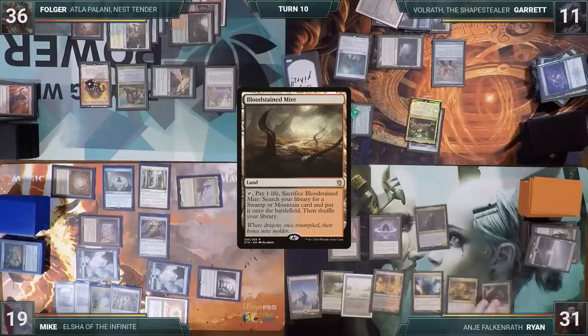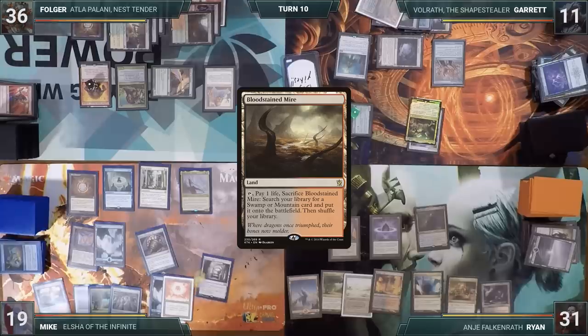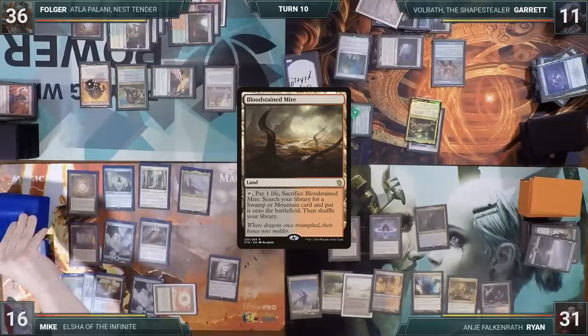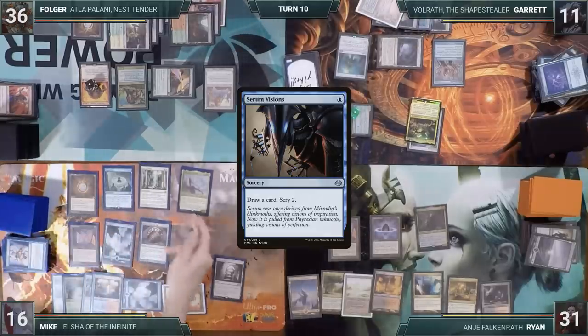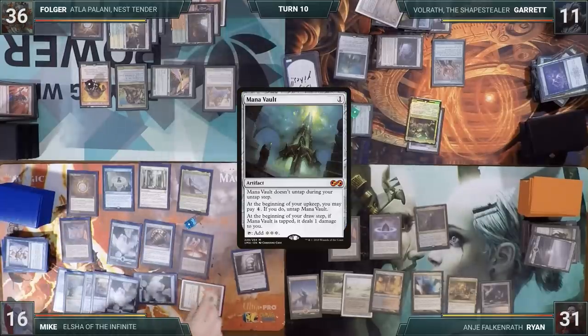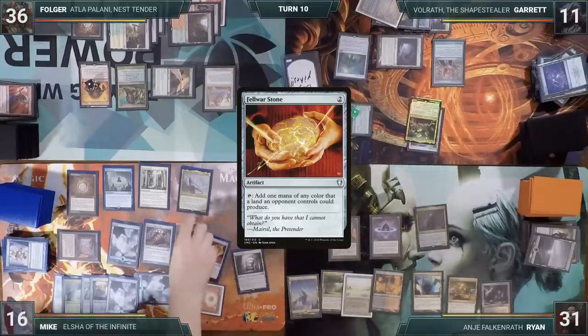Ryan plays a Bloodstained Mire and passes. At the end of Ryan's turn, Mike spins the Top. During his upkeep, Mike loses his Mana Crypt trigger and takes three damage. During his main phase, he spins his Top again, casts Serum Visions from the top of his library, draws a card and scrys two. He plays an Island, then plays Mana Vault, follows up with a Felwar Stone, and passes the turn.